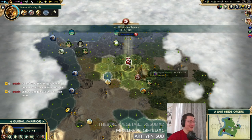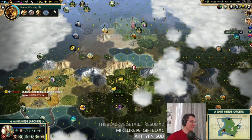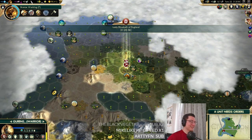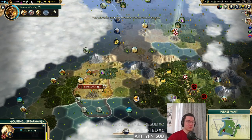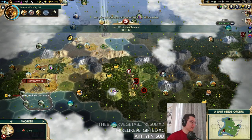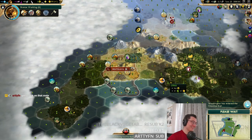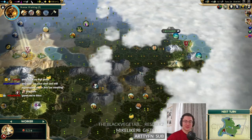Gurren's a bit low on health but Mike is healing. There's another barbarian archer down here — we need to get the scout back to protect our units. Gurren has upgraded into a spearman! I would have loved to get a pop ruin from all of these, but spearman will do. Gurren now has more hit points, which means Gurren won't get killed.